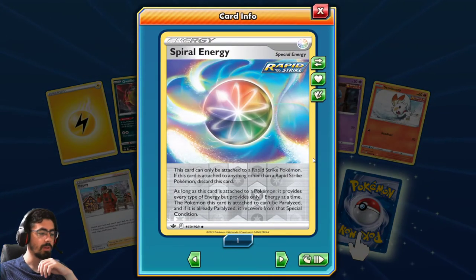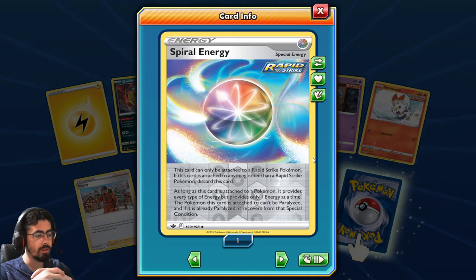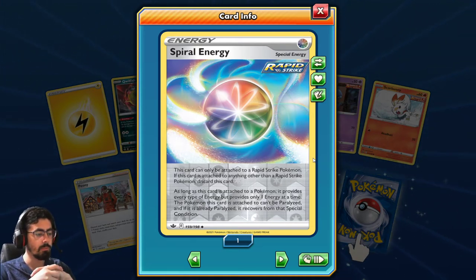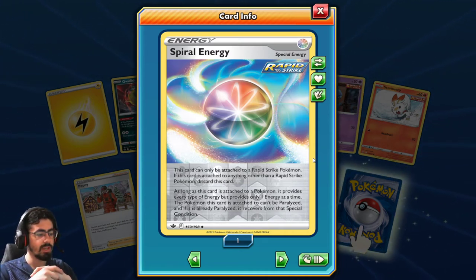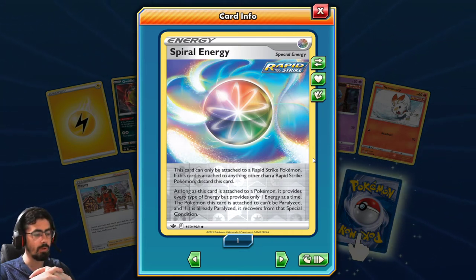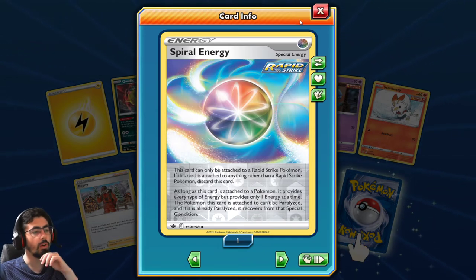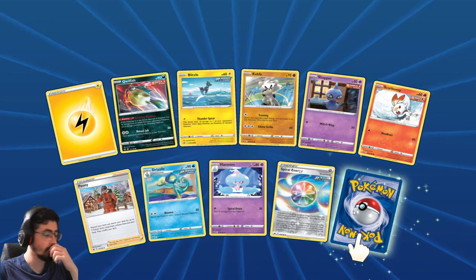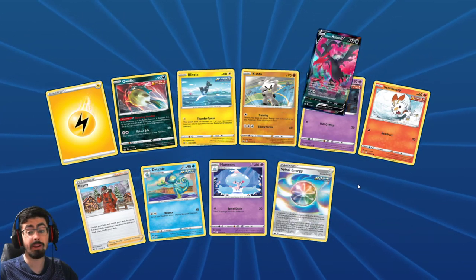Spiral Energy: this card can only be attached to a Rapid Strike Pokemon - if attached to anything other than a Rapid Strike Pokemon, discard this card. As long as this card is attached to a Pokemon, it provides every type of Energy but only one at a time. The Pokemon this card is attached to can't be Paralyzed, and if it's already Paralyzed, it recovers from that Special Condition. Not bad - it's decent, it's kind of like Aurora Energy but just prevents Paralysis, which is quite cool.